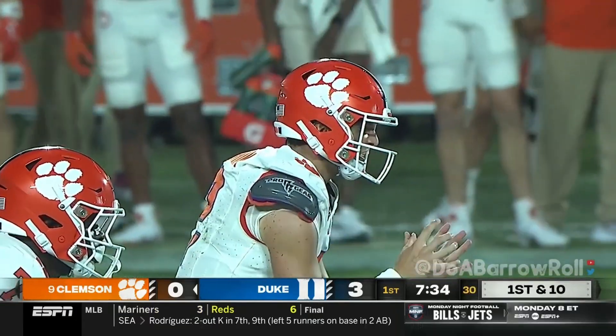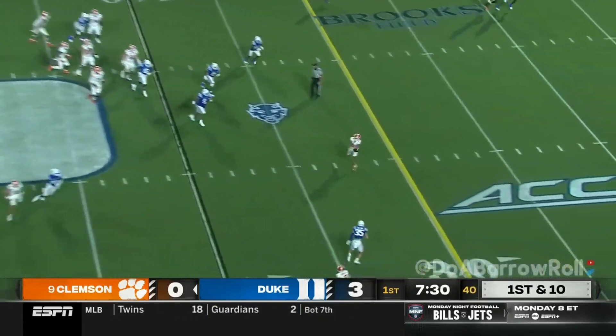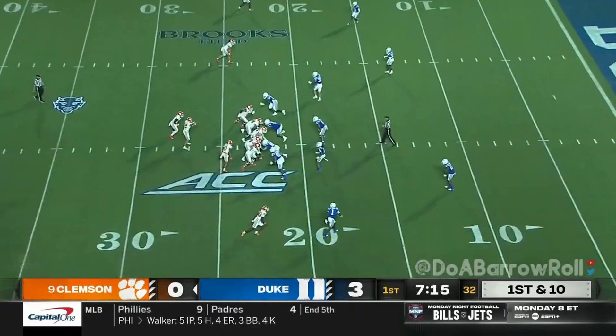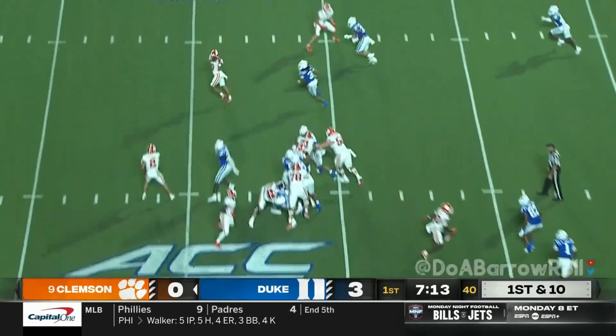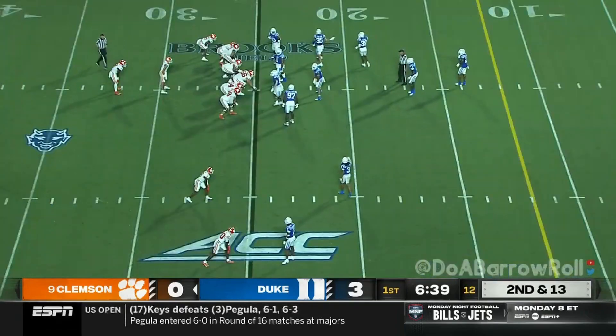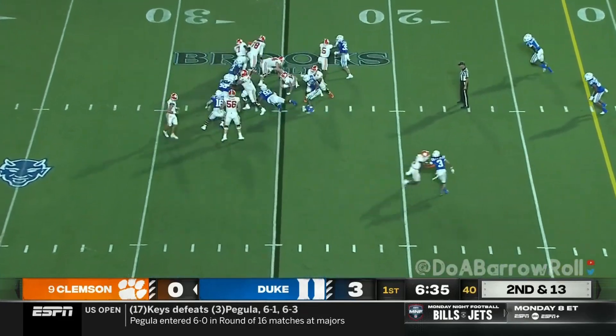Wesley was the backup for most of last year to DJ Uiagalelei. As he rolls out here to throw and fires complete inside the 30-yard line. Antonio Williams wide open, crossing the middle of the field. Quick throw here to Williams — good play defensively. Second and 13 after the three-yard setback.